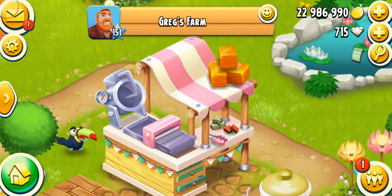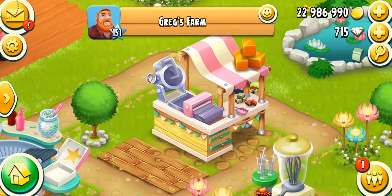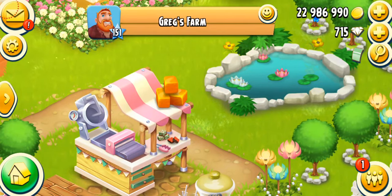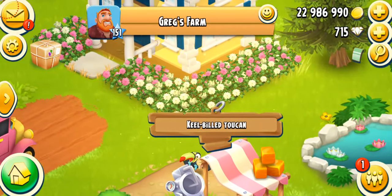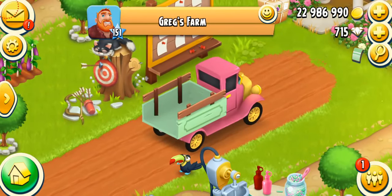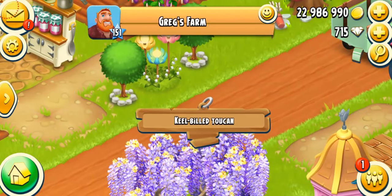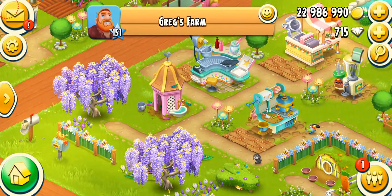You can have a look at the new machine right over here. This is the fudge shop, unlocking at level 99. And oh my gosh — those are toucans. They're extremely cute. That is so cool. They're literally the best. Let me hear the sound. That is so cute and literally the funniest animal. I can't wait to have this. I literally cannot wait.